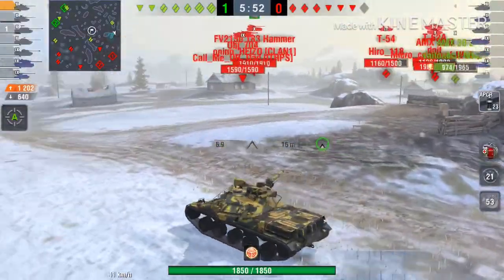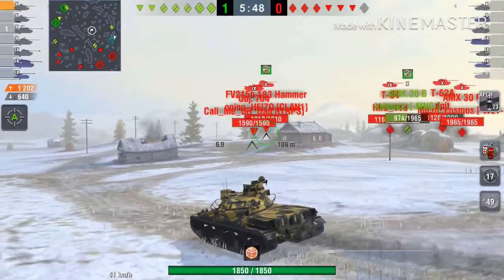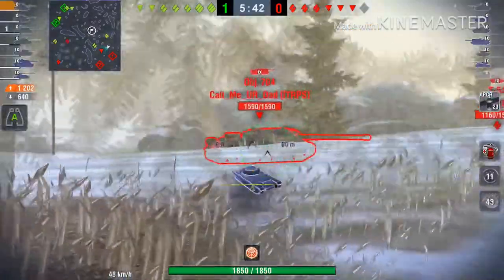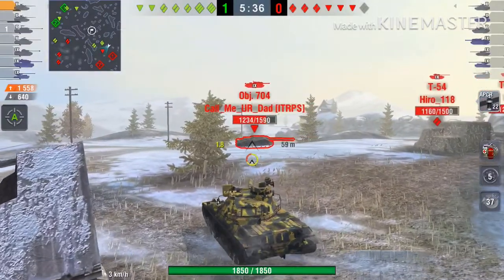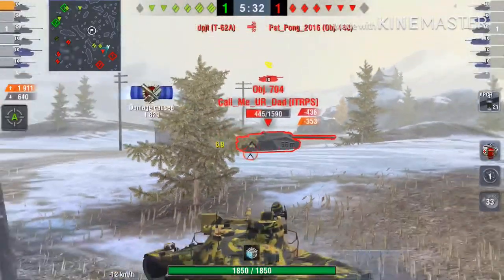As you can see, most of the enemy as expected are on the right side of our spawn. So what I decided to do is just use some ridges here and try to eliminate this Object. We know that there are two TDs on the far side — the Waffenträger and the Death Star.